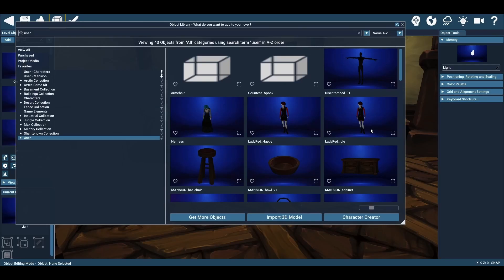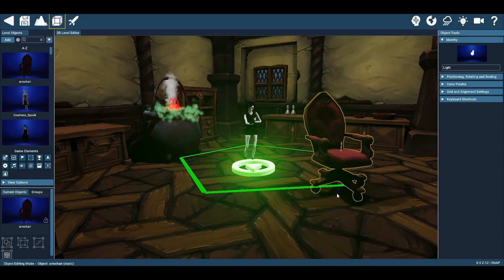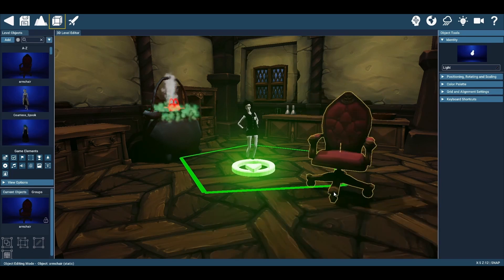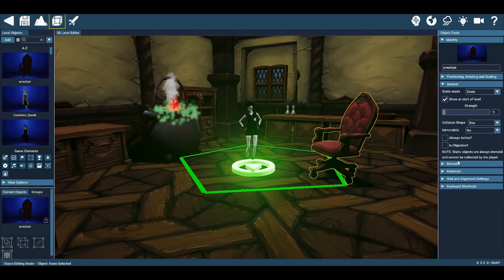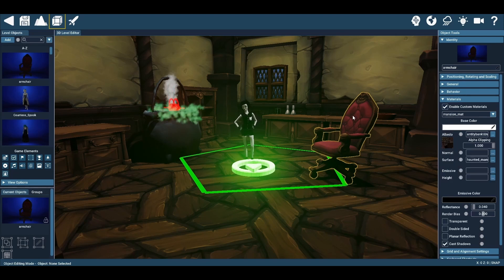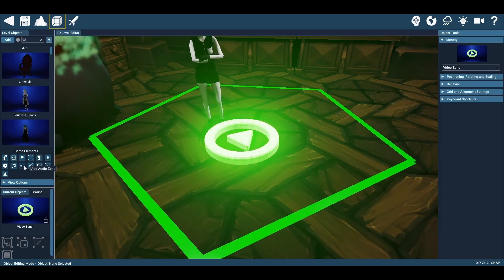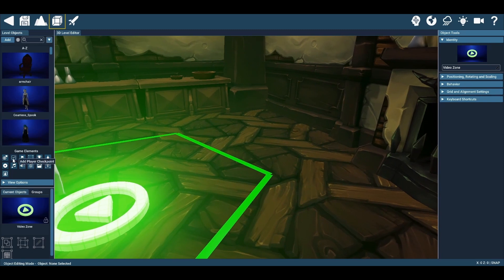Once you import it, you simply hit Add to Object Library and then start adding it to your map. You can set the scale, collision mesh, and behaviors of that object. You also have what's called Game Elements — basically its own form of scripting and programming where you drag and drop something onto the ground and it has an effect, whether when your player reaches it or during the start of a game.